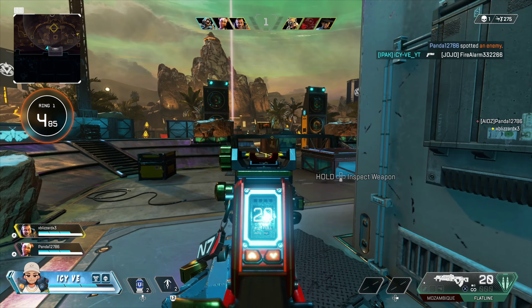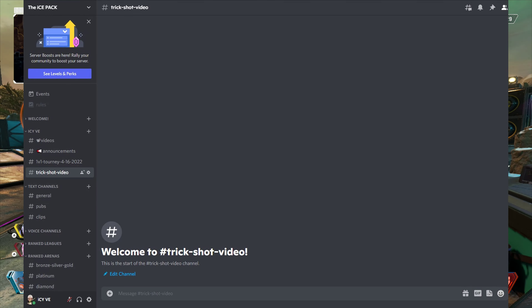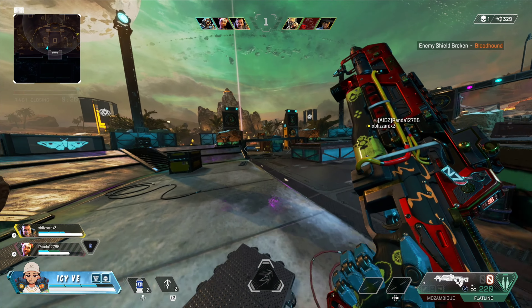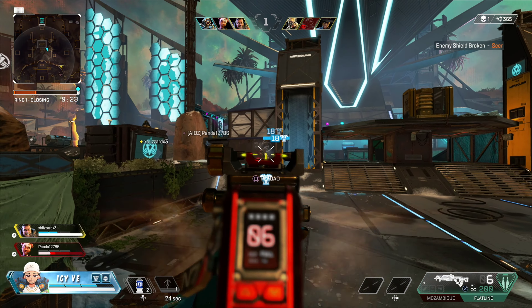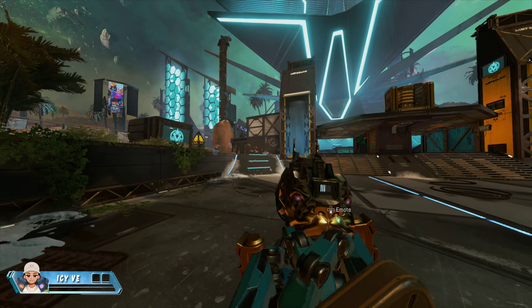All you have to do is go in the Discord — I'll have a tab in there called 'trick shot vid' — and you can either post your video of you doing the trick shot in there, or you can post it on Twitter and tag me. My Twitter is also in the description. I'm going to give you guys until the next video, so about two days, to go ahead and try to do this trick shot. Whoever comes the closest will win a thousand Apex coins.